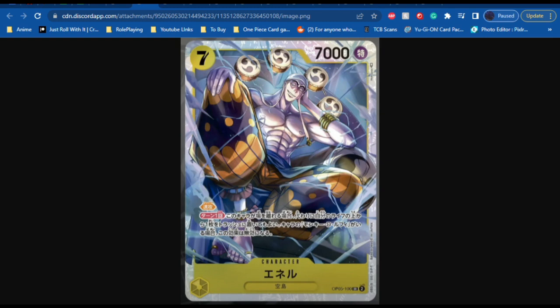Next up we have Eneru as an SR. A yellow card with a cost of 7, power of 7,000, no counter. Its effect is Rush, and once per turn, if this character were to be removed from the field, you may trash the top card of your life instead. If character Monkey D. Luffy is on the field, this effect may not be activated. This is a very cool card. I like the fact that it has Rush — it being a 7k card with Rush and 7 cost is really good. And the effect where it can revive itself by removing a life is also extremely good. But obviously the funny part is it can't do it if Monkey D. Luffy's on the field, because when he does his lightning, Luffy just completely negates it. I hope the alternate art for this SR is his extremely funny shock face that everyone loves.